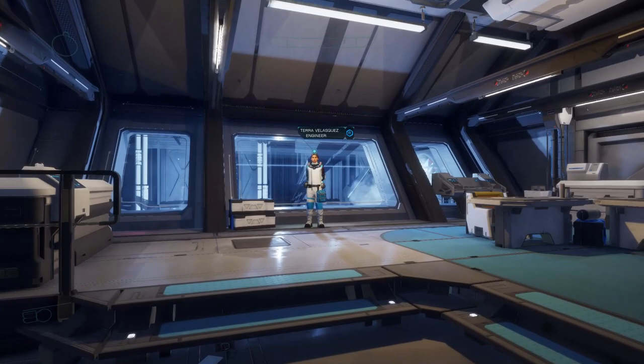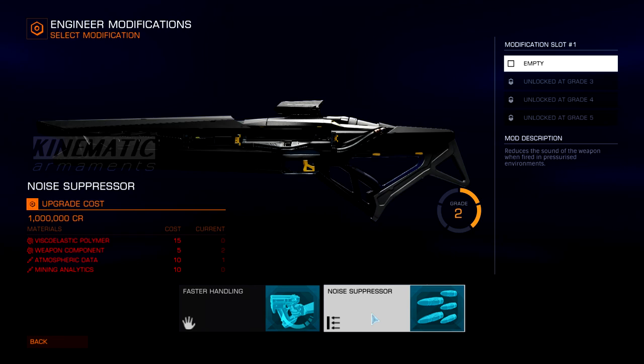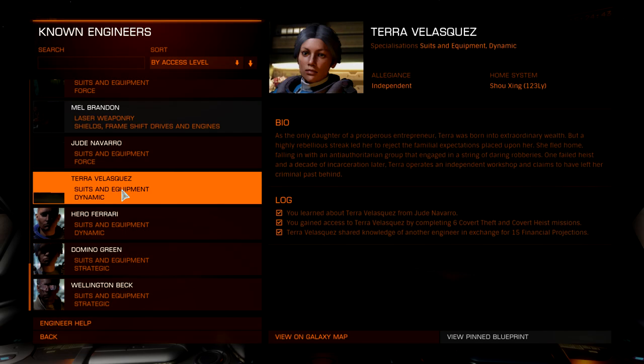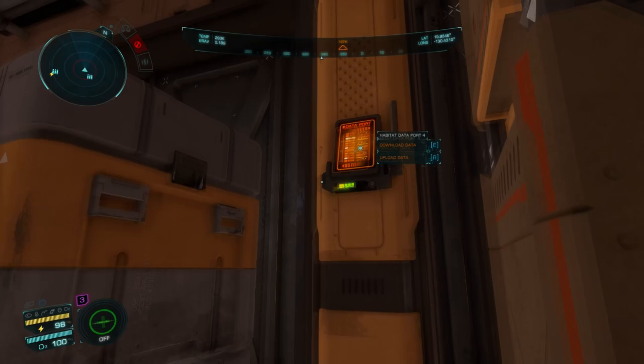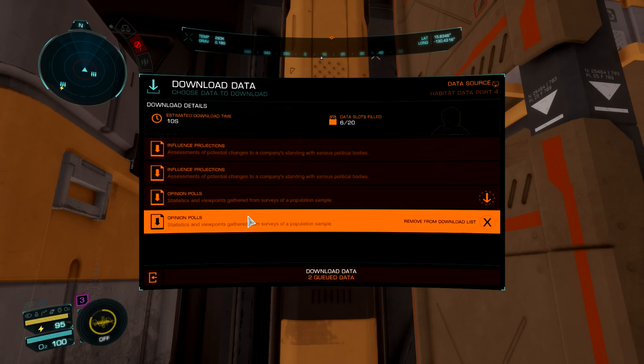Now that we have unlocked Terra we can upgrade our weapons with Noise Suppressor — I suggest you do this as soon as you can with at least one weapon. The next engineer is Odin Geiger, and Terra will refer us to him once we've provided her with 15 financial projections. This data can be found at any habitat data port, which can be found in a variety of locations including hab buildings, storage buildings and more. I recommend you check these out every time you pass them as they contain a lot of the data we need for unlocking engineers. Once you've given the 15 financial projections to Terra, you will be able to see Odin in the engineer menu.